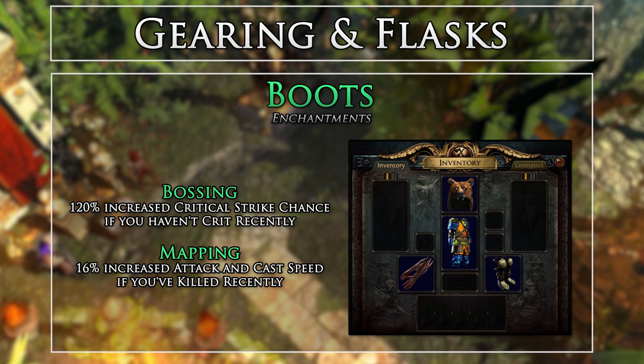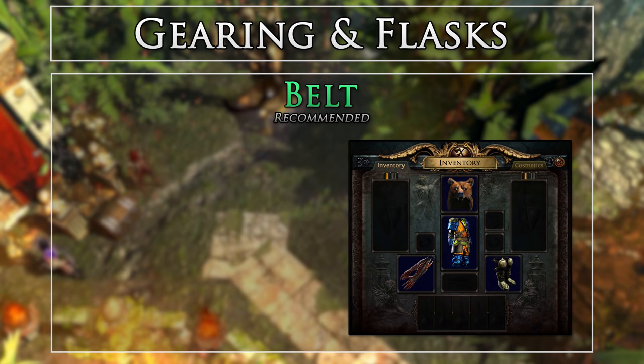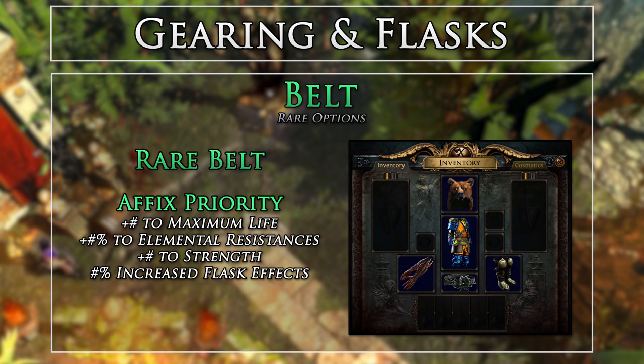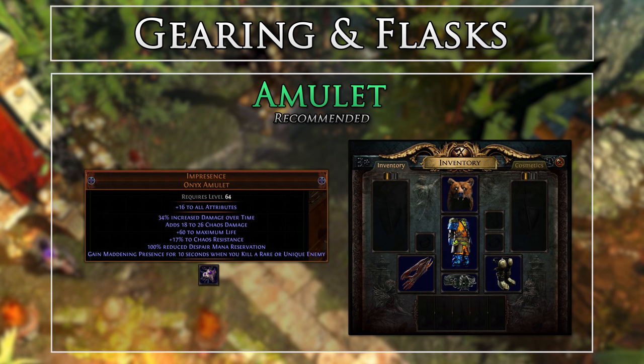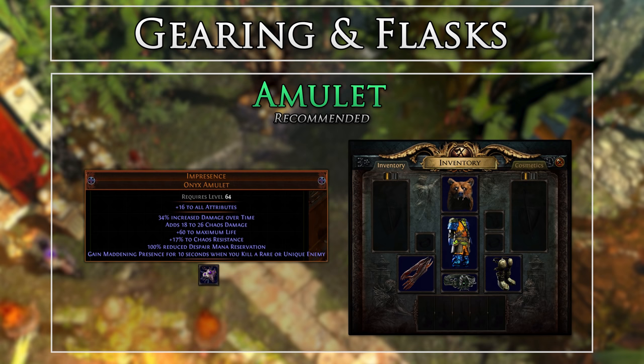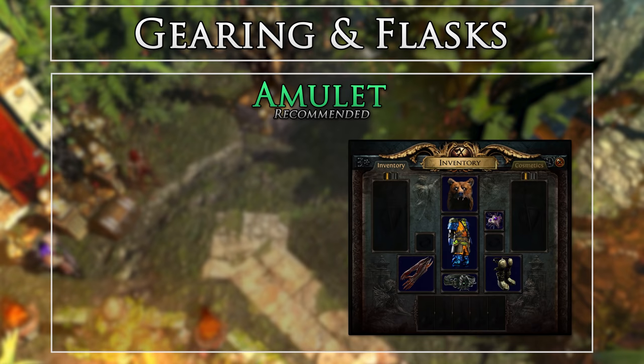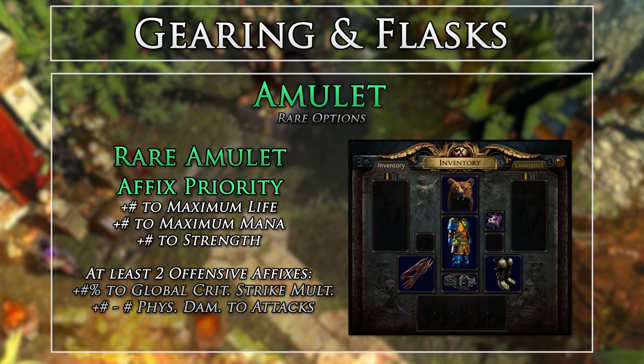Here are the boots enchants to look for. For the belt, grab a rare focusing mainly on life, strength, and elemental resistances. I was able to snag a Stygian Vise for a reasonable price for the extra abyssal socket, and then master-craft movement speed on it. We will be using the Chaos variant of the Impresence amulet from Elder. We get damage over time, flat chaos damage, life, and some chaos resistance. The best part is that we get to reserve a Despair Curse Blasphemy for more damage at no mana reserve cost. Whenever we kill a rare or unique mob, we also gain Maddening Presence for 10 seconds, slowing enemies by 10% and reducing their damage by 10%. If you choose not to use this amulet, be aware that reserving your Despair aura will be very costly against your Mind Over Matter health buffer.